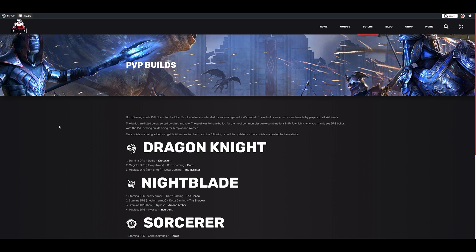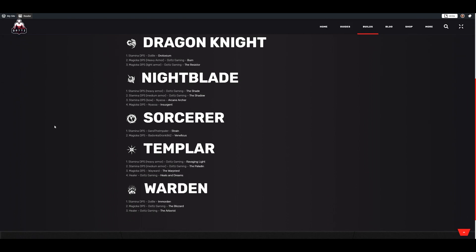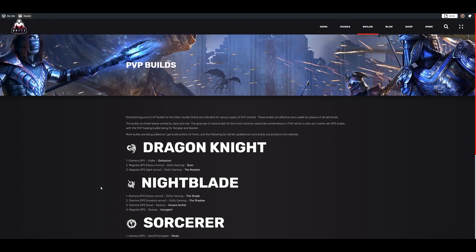If you guys want builds to start off with to understand some thought processes, I do have plenty of PvP builds on my website — every class, every role: Stam DK, Mag DK, Stam Nightblade, Mag Nightblade, Stam Temp, Stam Sorc, Mag Sorc, Stamplar, Magplar, Templar Healer, Stam Warden, Mag Warden, and Warden Healer. You can start with those and continue to tune them. But the rest of this guide covers how to dive into your first build creation on your own. This is not gospel — just my personal opinion and process.